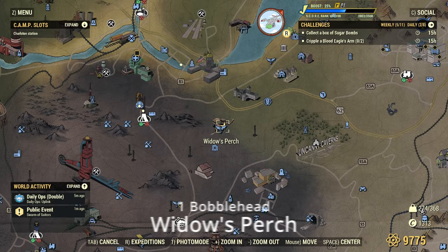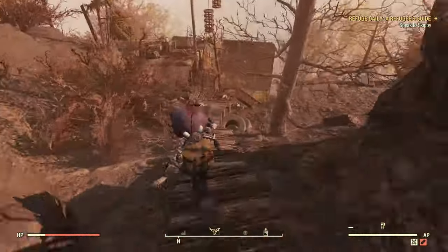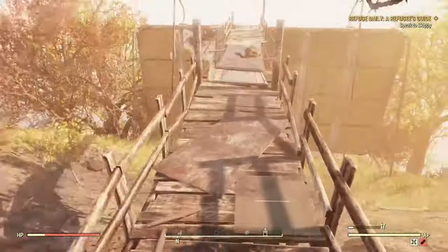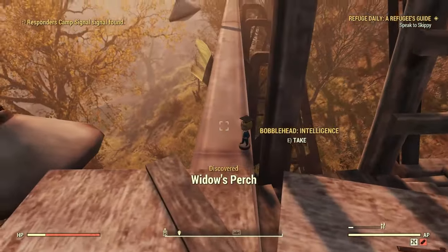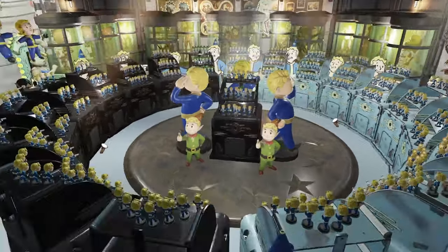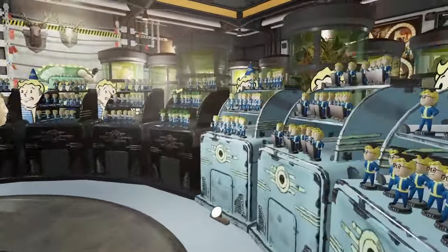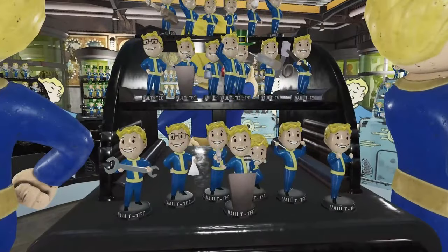Let's move on to Widow's Perch. You'll be familiar with this location if you've done the Encrypted event. I've gotten this one pretty regularly — sometimes when I do Encrypted I'll come over here and find it semi-regularly. Just so you know, physics does affect these, so sometimes they'll be kind of just laying on the ground or when they load in they wiggle around. I hope this all helps — make sure to click the link for the other videos. We'll see you on the low side, thanks a lot, bye-bye.